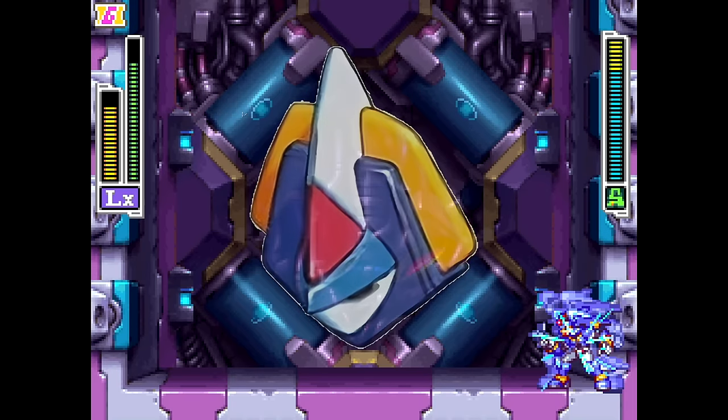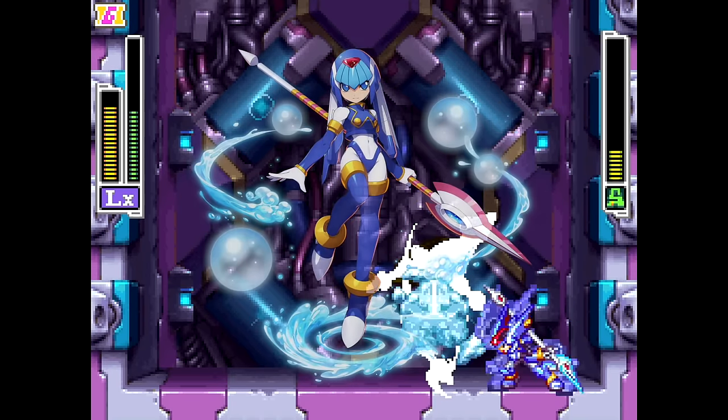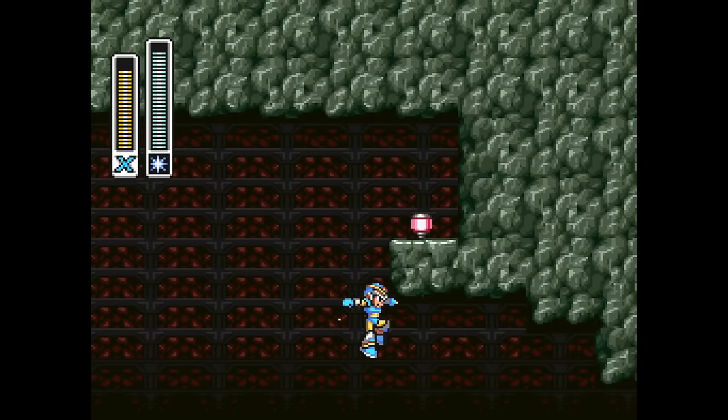Model LX not only has the ability to create Ice Dragons like its inspiration, Fairy Leviathan, but also Ice Platforms, which can be used for platforming and move on their own like the fully charged version of Shotgun Ice.